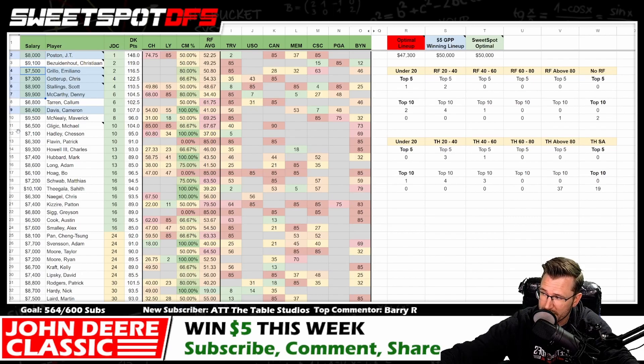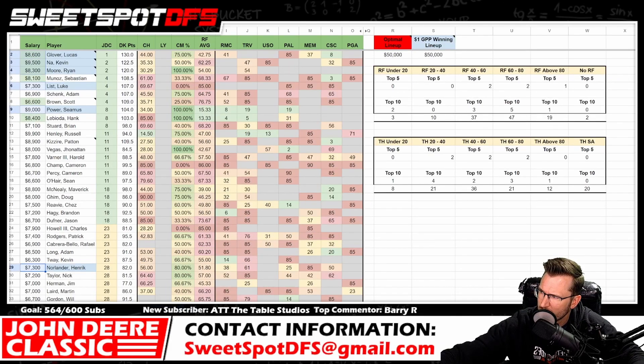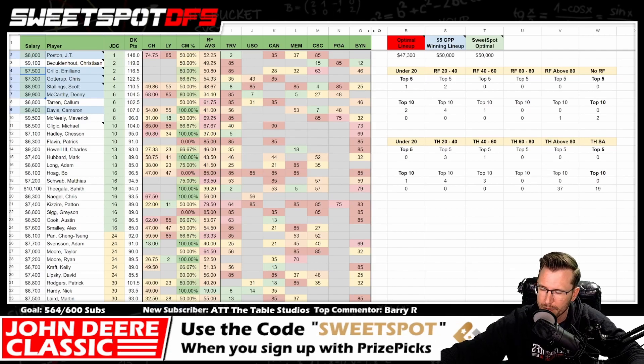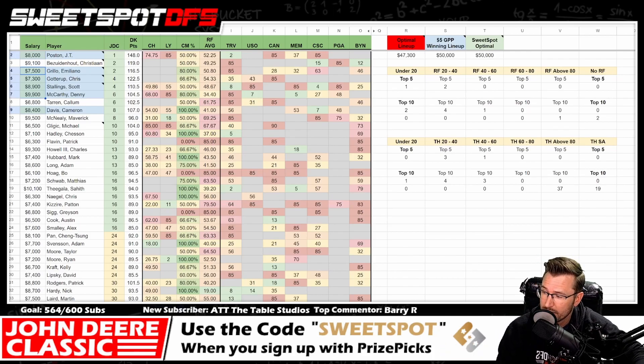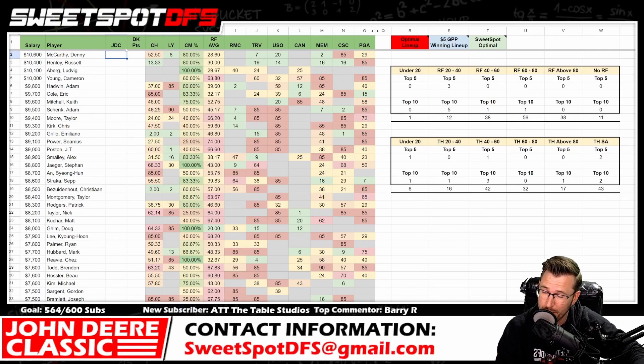Notably, there was no $10k golfer inside the top 10 in either 2021 or 2022, whereas 2017, 2018, and 2019 all featured $10k golfers in the optimal or GPP winning lineups. Keep all of that in mind. I'll talk more about salaries when it comes to this week's event using the bucket system to project how many golfers from each salary tier are likely to finish inside the top 10. That wraps up the past optimal and GPP winning lineup segment.